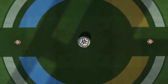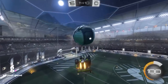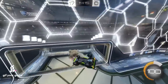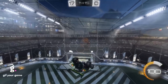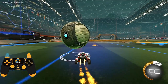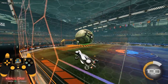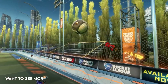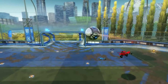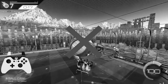Once we're in free play, what do we actually do to improve the flip reset? A quick tip: whenever you're practicing an aerial mechanic like this one, if you have Bakkesmod on PC, I recommend using the D-pad up button to spawn the ball on your car. You can carry it over to the walls much more efficiently, get your resets set up quicker — really any ball mechanic — which is going to help you get more reps in.